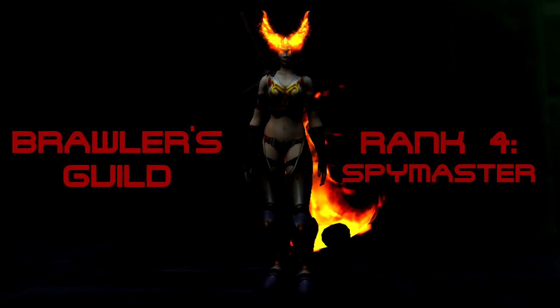Welcome to the Brawler's Guild Rank 4 — we have the Spy Master! When he spawns, there are going to be objects around the fighting area and you've got 10 seconds to guess what object he is talking about. You need to quickly run and stand on top of it.